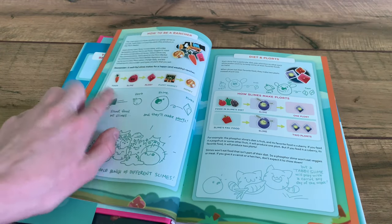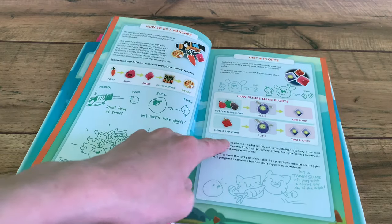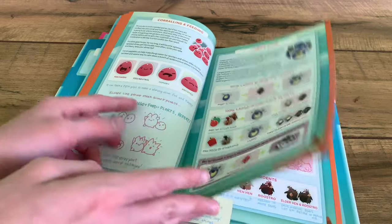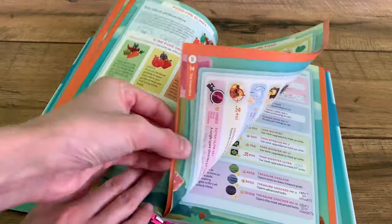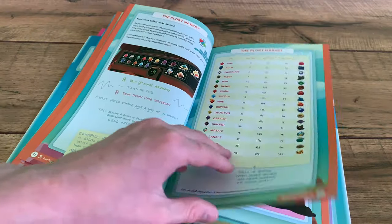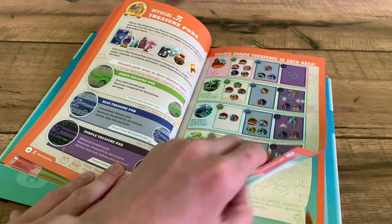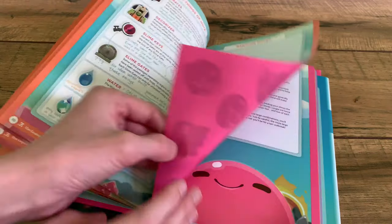It shows you the basic stuff, like if you give a slime a food it gives you a plort, and if you put it in the plort market you get money. It shows that if you feed a slime its favorite food, you get two plorts. If you give a Largo slime its favorite, it gives you four plorts. It also shows all the stuff you can buy for the ranch, toys, booster stuff, plorts, all the people you trade with, the star mail, all the treasure pods, and some rancher notes.